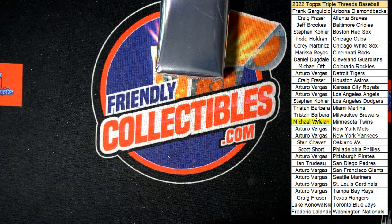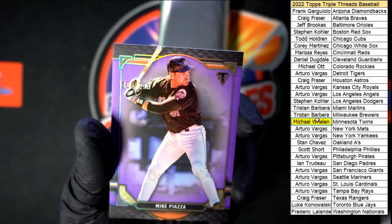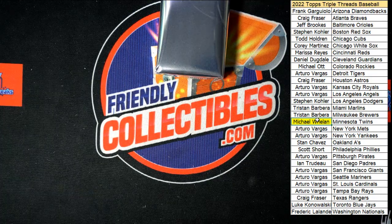There is a purple number on that Piazza — just hard to see from over there. Looks like 183 of 299 on the Piazza. All right, next pack.